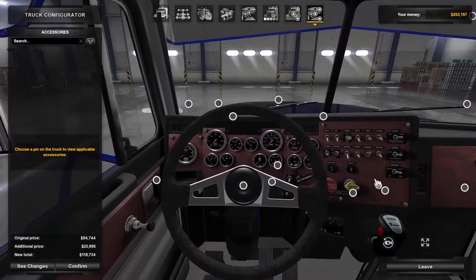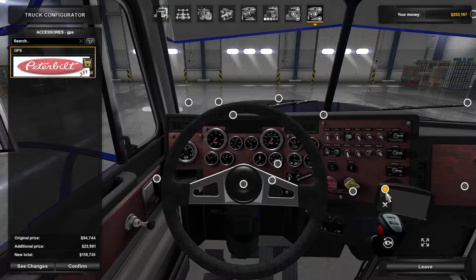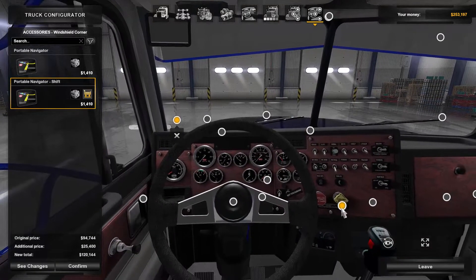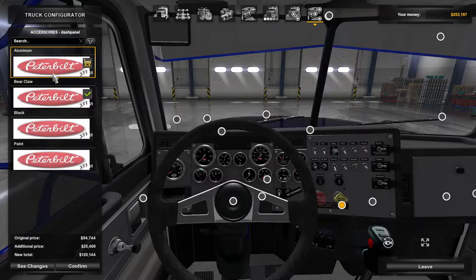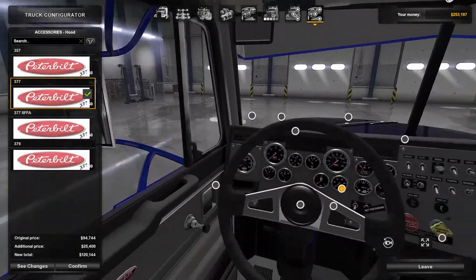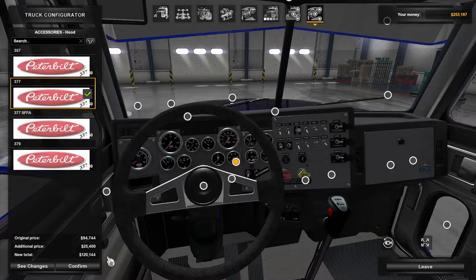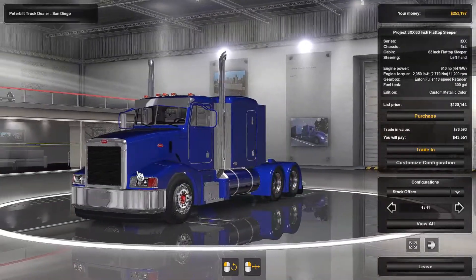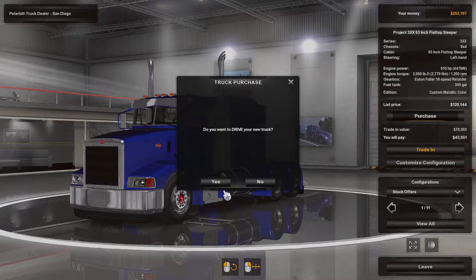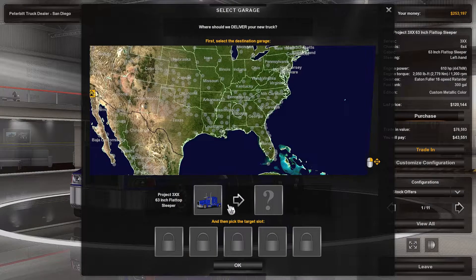We'll have a GPS, not down there — up there, just as I have. And we will have aluminium of course. This looks okay, and the price for this is $120,000. I have $253,000, so let's confirm and purchase. I will not trade in the truck that I have now, so I will purchase this one and not drive it — I'll put it in my garage in San Diego.